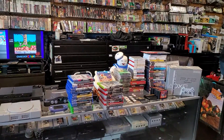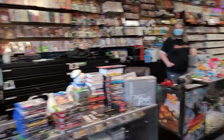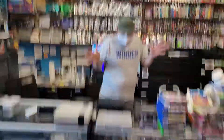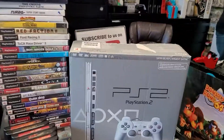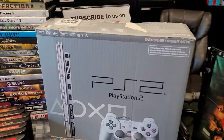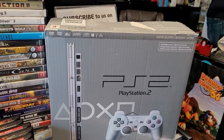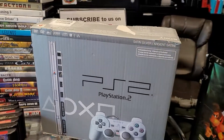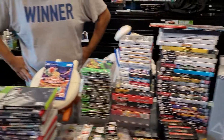This all got traded in by one person — is that right, Tim? Most of it, yeah. Now I know whose stuff this is from — this is from Nick the Quick. So this is a boxed silver PS2 Slim in really good shape, with controller, instruction manuals and everything.